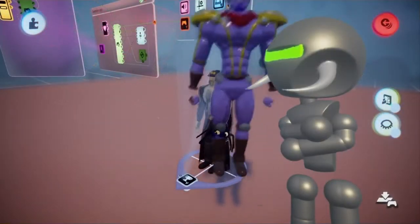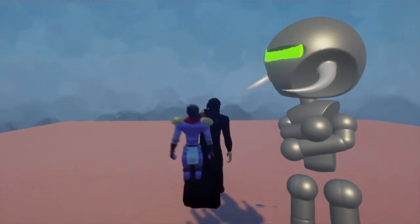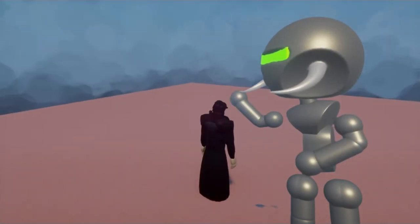So then I went and grabbed the Star Platinum model. And then I made it so he summons out of Jotaro's back — you know, normal stuff. Polished it up a bit.